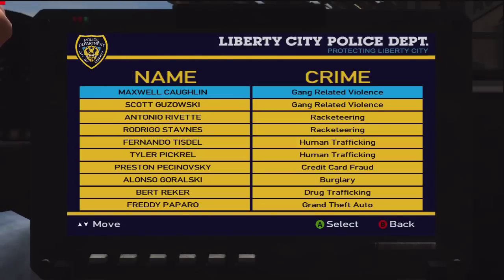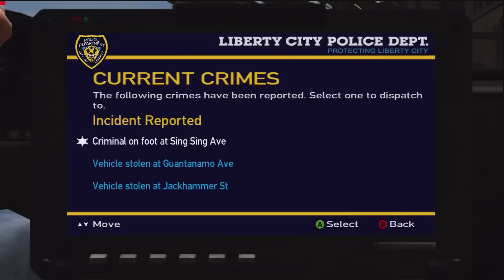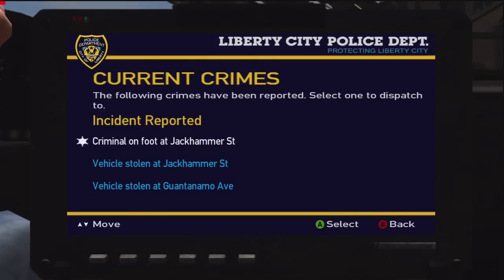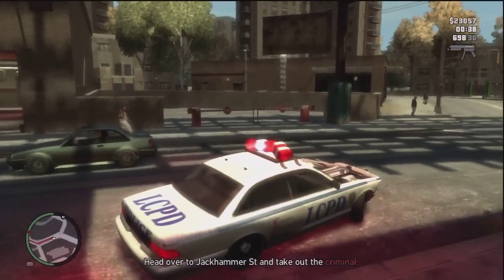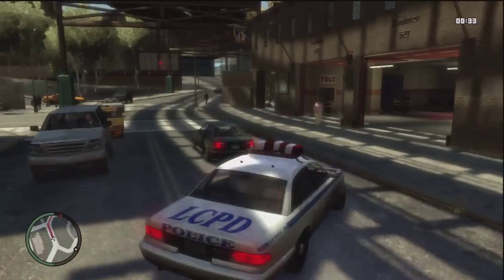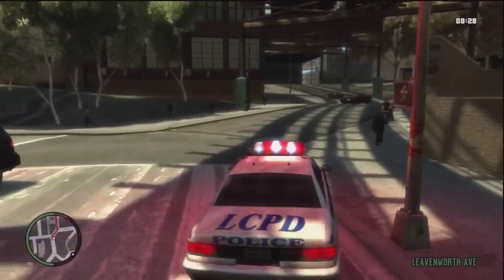Once you're in a safe spot, press LB on the Xbox and you can view the most wanted or the current crimes. You can then choose whatever mission you want — whether it's a current crime or catching a most wanted. I'm going to go to the current crimes and select a criminal on foot at whatever street. I press A to select that cop mission, and once you do a path will appear on your mini-map.